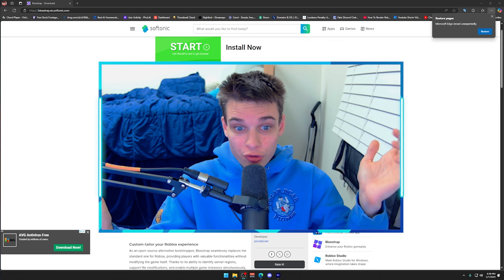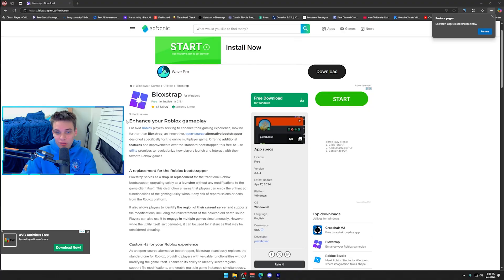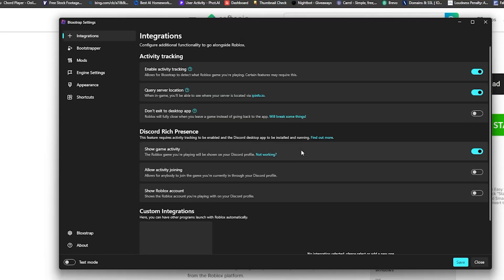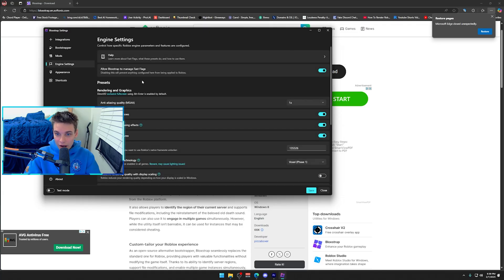The next thing you want to do is download a tool called Blockstrap — it should be the very first link in the video description. It enhances your Roblox experience and it's free. Once you download Blockstrap, run it as administrator as it gives it priority access. Go to config settings, don't touch anything there, then go to engine settings.